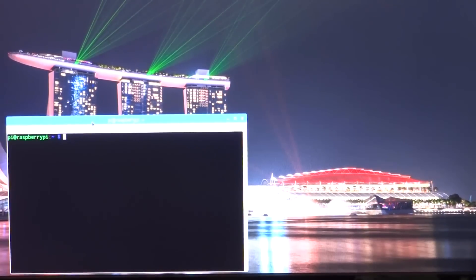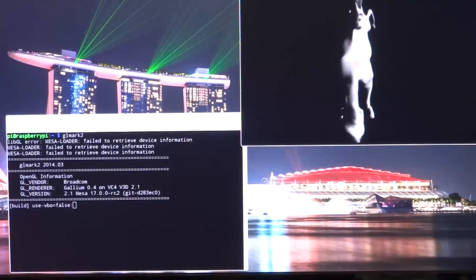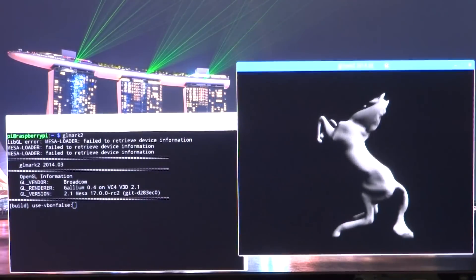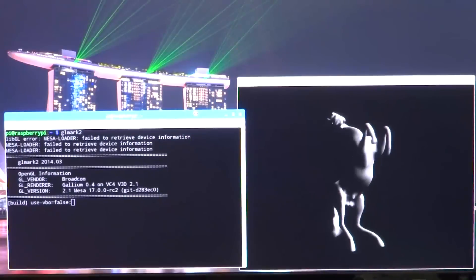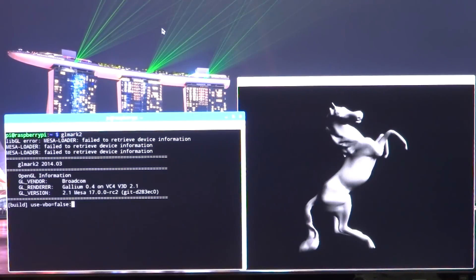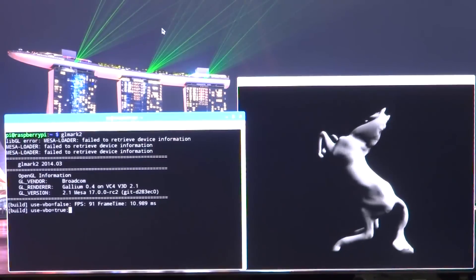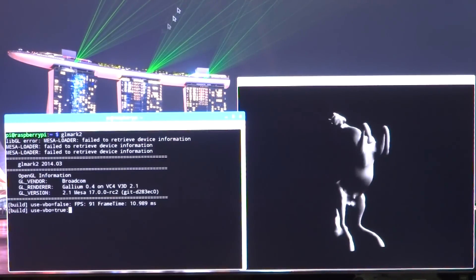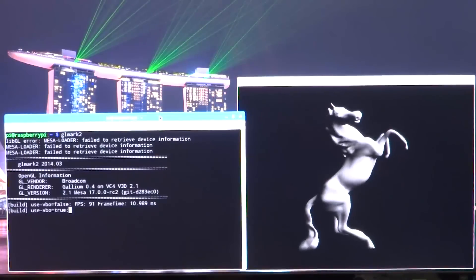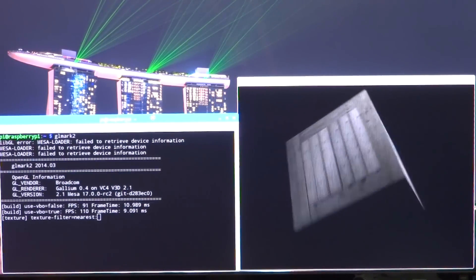Welcome back everyone to another video. I realized it's been a while since I've done a GPU driver update on the Raspberry Pi for its VideoCore 4 driver. The last time I did this it was on Mesa 12.1, and it was running okay — there were some tests that didn't run and there were some tests that had glitches, like the terrain one.